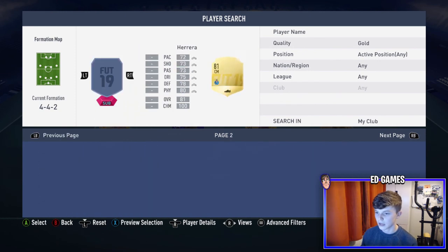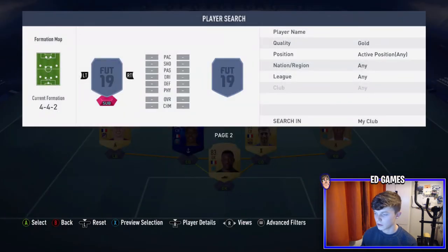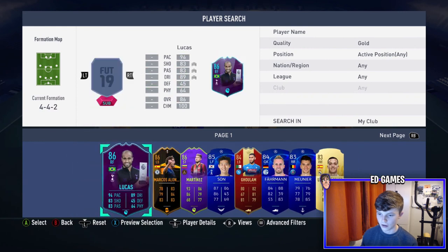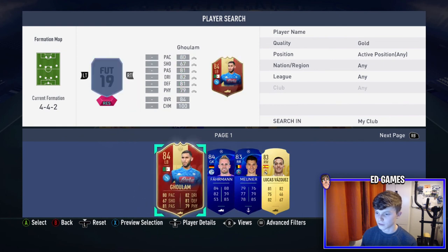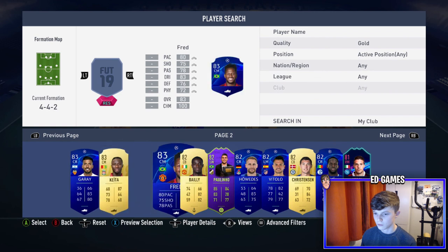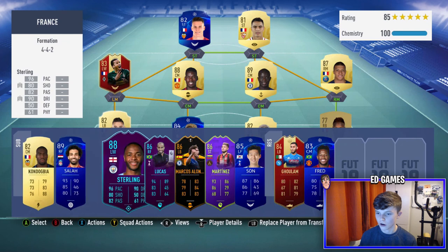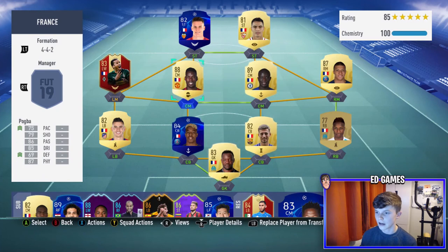For the bench, a few players I like to use: Kondogbia is a good French player. If you don't have him, I like Payet, Pogba alternatives. From untradeable options there's Salah, Sterling, Lucas, Marcos Alonso, Martinez, Ghoulam, and Fred — Fred is really really good. Any of these you can put on the bench if you have them.